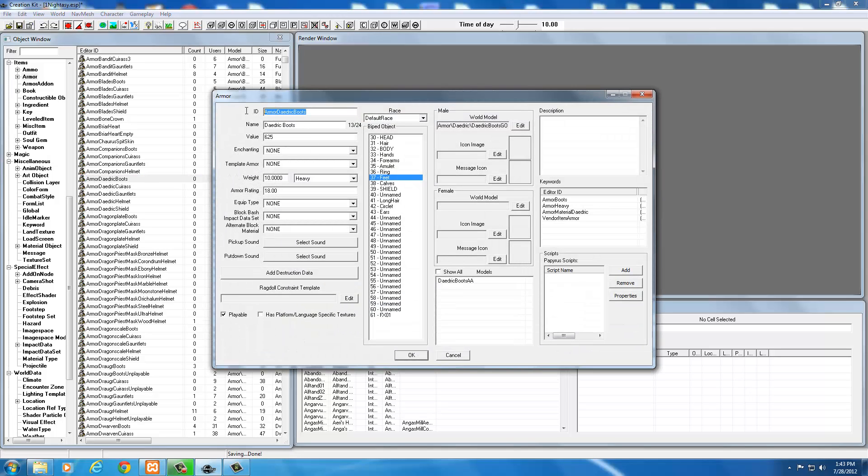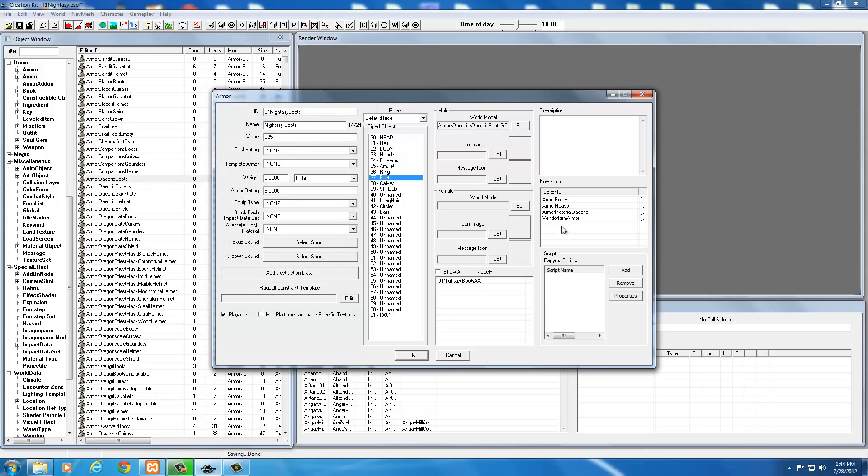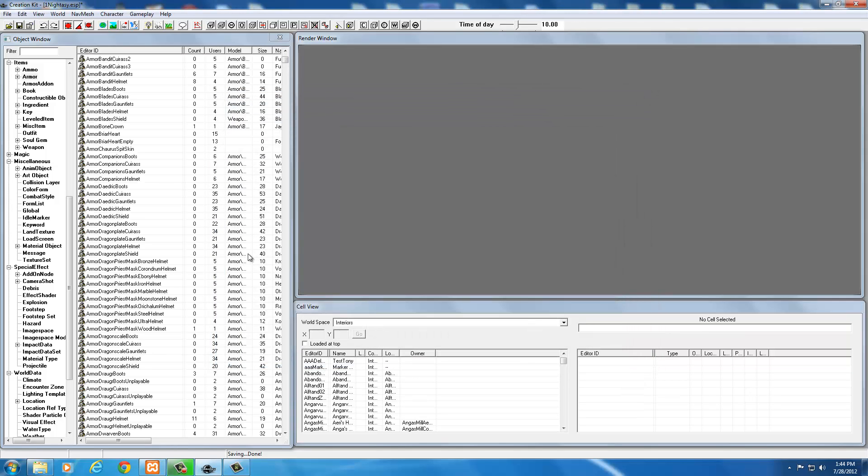Now let's set up the boots. Open the armor for boots, name it '01 nidacy boots'. Set weight to 2 and armor rating to 8, set to light armor. Delete the existing armor add-on entry, click New, select 'nidacy boots aa', and click OK. Delete 'armor heavy' and the daedric material keyword. Paste the hide keyword stack and remove 'cuirass'. You'll have 'armor boots', 'armor light', hide crafting section, and vendor item armor. Select OK and create a new form - yes.